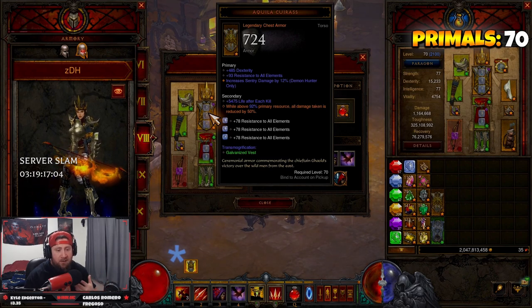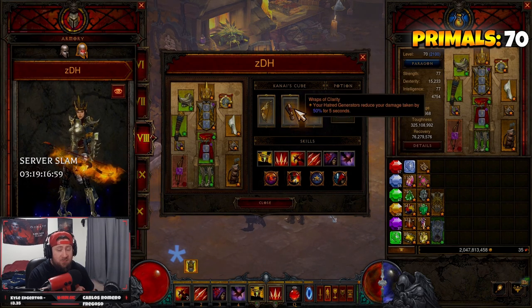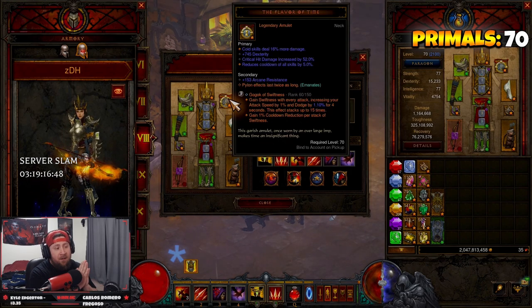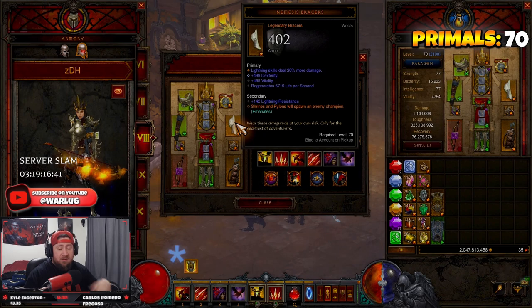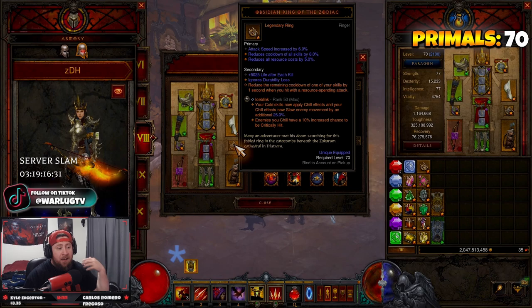Next we have Aquila Cuirass — while above 92% primary resource we get 50% damage reduction, which is very good to help this build stay alive. The only other defense we have is Wraps of Clarity. Since we're in groups and not doing anything solo, we don't have a follower, so as the ZDH you carry Flavor of Time so pylon effects last twice as long, and Nemesis Bracers so you always hit the pylons and spawn the champions to get through the rift even faster.